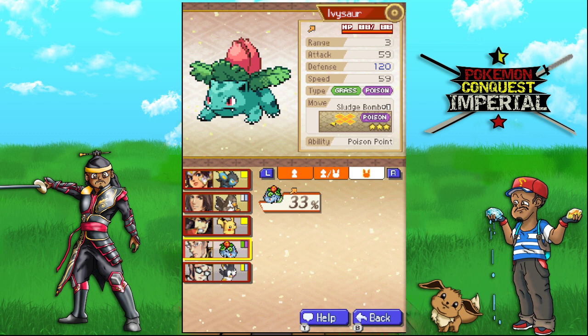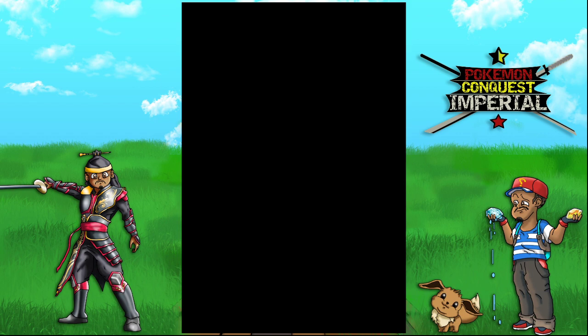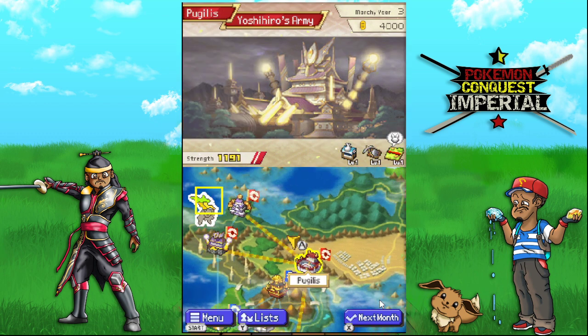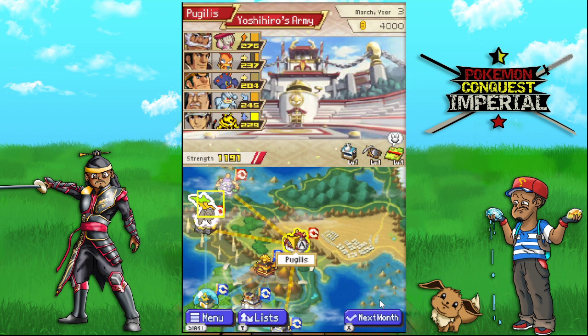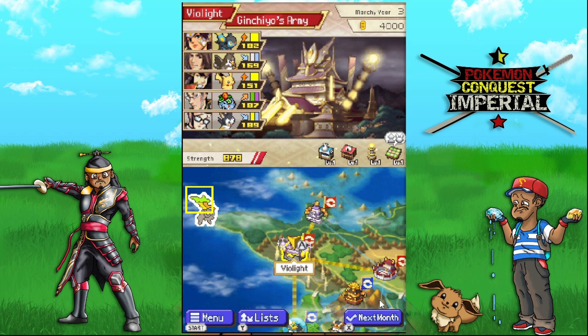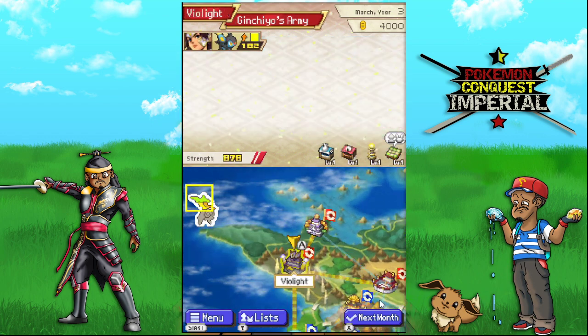Ivysaur has Sludge Bomb - I'm not looking forward to my Bulbasaur evolving now. I was hoping it would have kept a grass move, but it's gonna get Sludge Bomb, which isn't gonna help me currently. It also has Vault and Vault Absorb. So this one's gonna have me thinking. Part of me kinda wants to attack Violite with Ginchiyo and Muneshige - they seem like the easiest one to deal with. I want to see if I can get Muneshige and get that Staravia to help me.